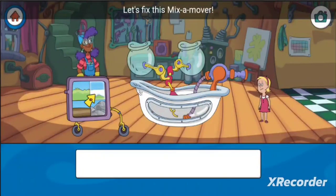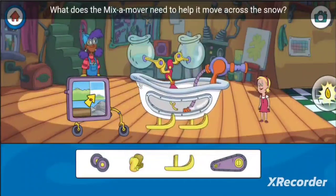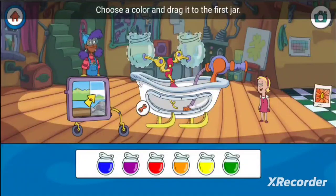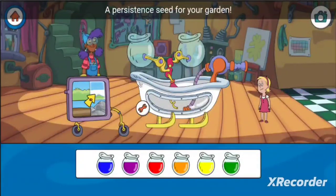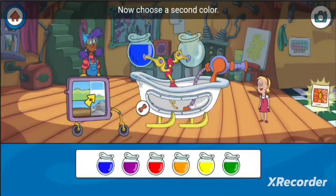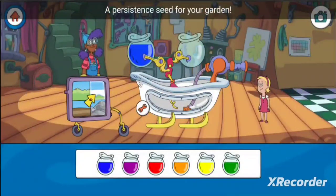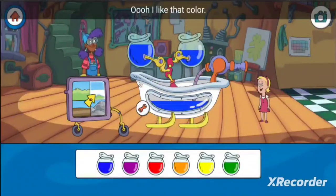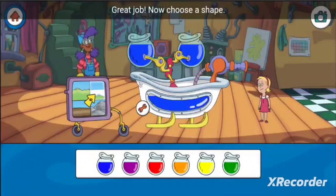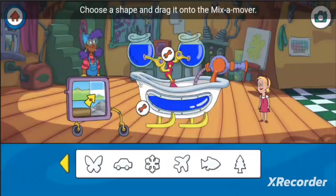Let's fix this mix-a-mover! What does the mix-a-mover need to help it move across the snow? Choose a color and drag it to the first jar. Now choose a second color — the two colors mix to create a whole new color. Oh, I like that color! Great job! Now choose a shape and drag it onto the mix-a-mover.